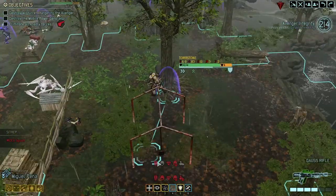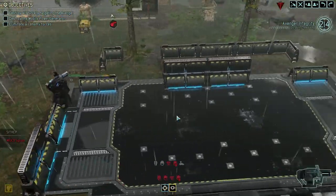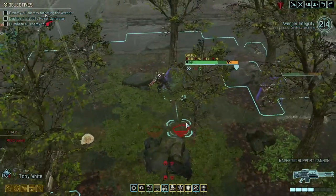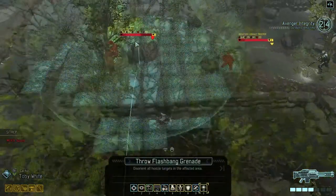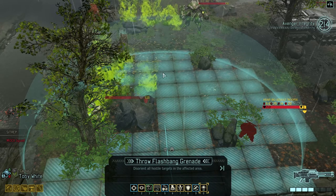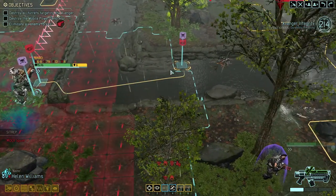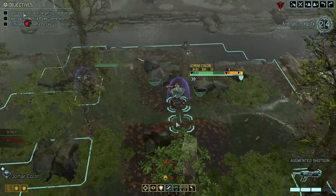And then you can momentum room at some point. Can I get some kind of explosives up there? Not really. I could throw a flashbang at them — that might not be a bad idea. You're gonna have to run this overwatch, I think.